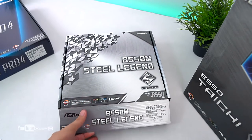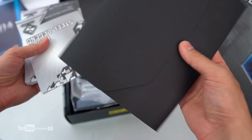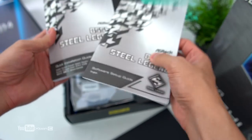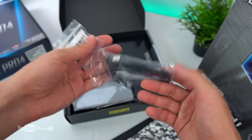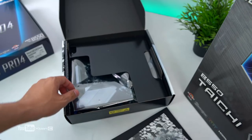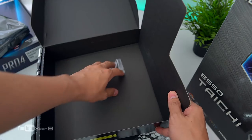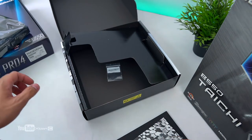Ano pa yung iba dito — so meron tayong dalawang SATA cable and yung M.2 screws. Ingat lang guys, yung mga pins or yung header baka matusok kayo. Ito yung form factor — so this is the micro ATX na form factor, yung size ng gaming motherboard. Nakita nyo pag ATX kanina — yung Taichi is yung ATX form factor yun, yung na extend. So ito naman is micro — cut down version ng ATX to.